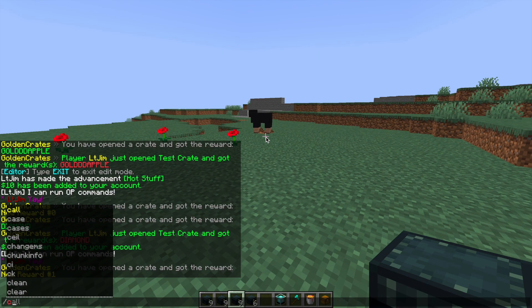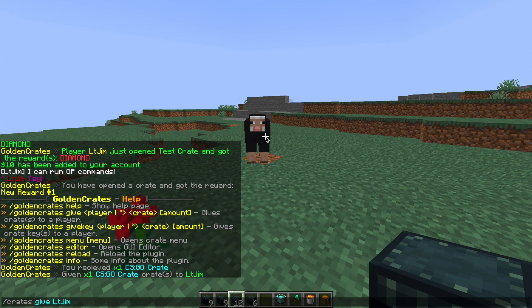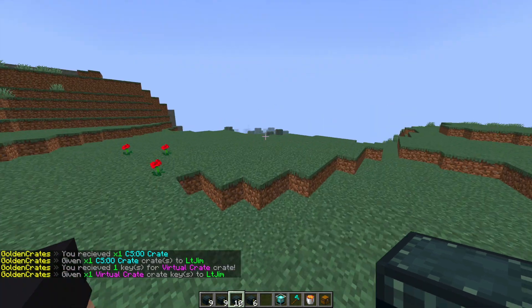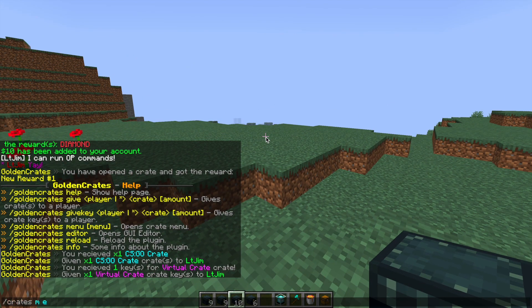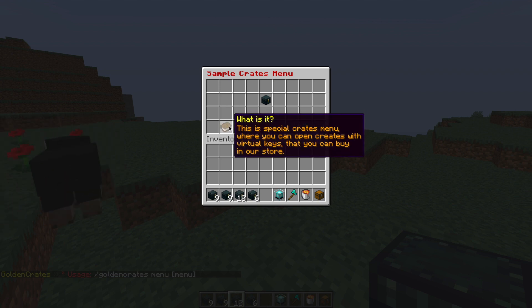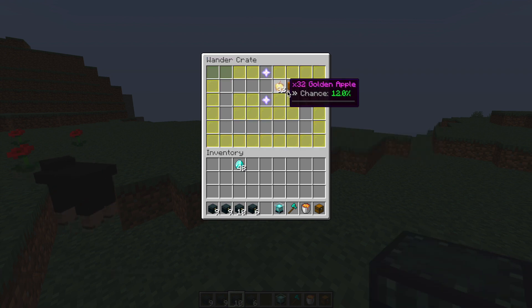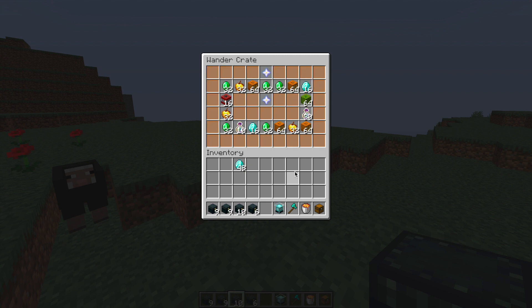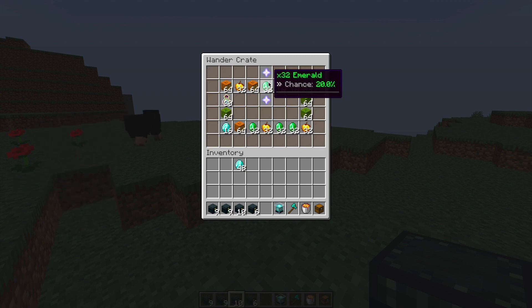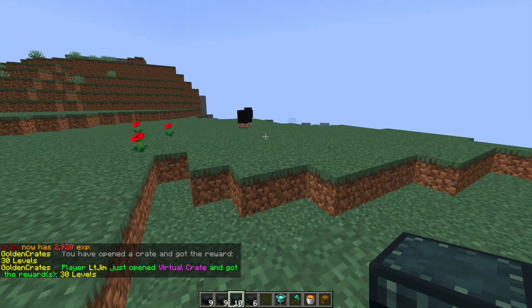Now that we've showcased that, let's do /crates to show the commands. We can do /crates give followed by a player's name and then the type of crate — a CSGO crate, a test crate, whichever one you created. We can also do /crates give key followed by a username and whichever crate key we want. If you do /crate menu, that opens a menu where you can have different crates — these aren't physical crates, they're in this menu. With a crate key we can click it and it plays a cool animation, choosing an item at random. All these have different chances: 10%, 12%, 30%, 20% — and we got 30 XP levels from that.